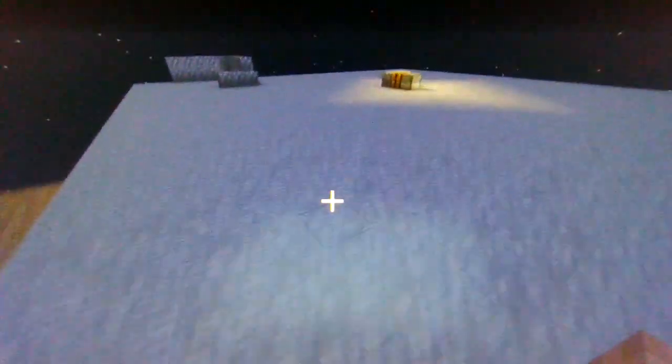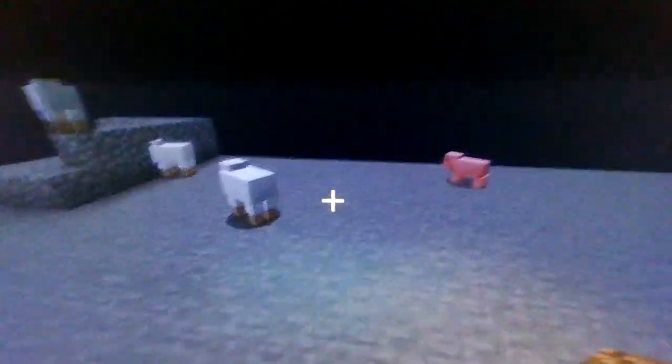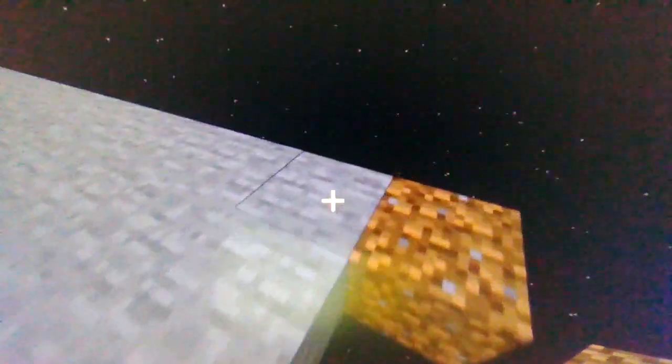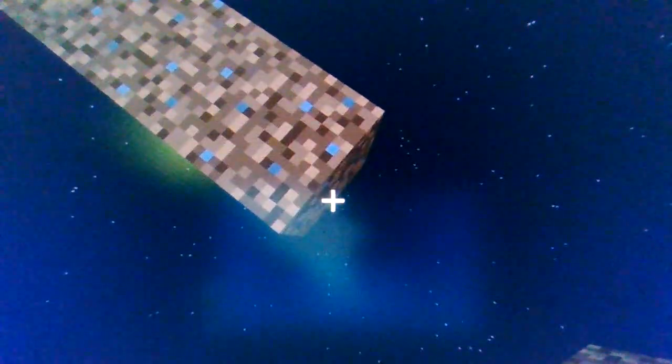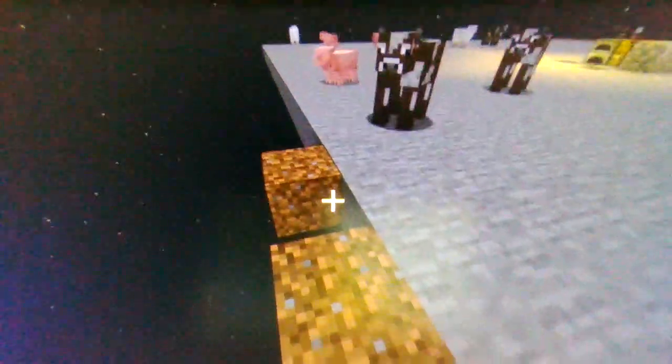So I'm going to spawn in some sheep, cows, and pigs real quick. Back in survival mode now. I got more dirt too. The animals are everywhere — sheep right there, cows here, pigs here, some sheep over there too. So we're going to build like a farm right about here for the sheep. We're going to go a little far out, to about here, and we're going to go over almost — we're going over three more blocks, I'd say.